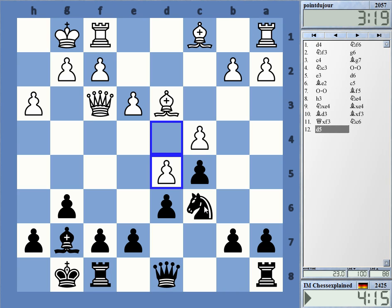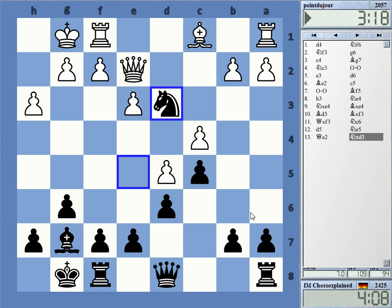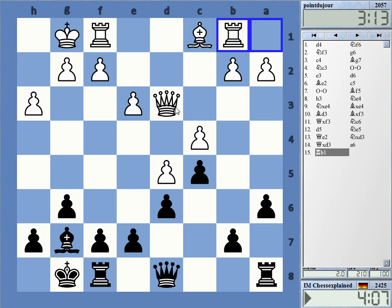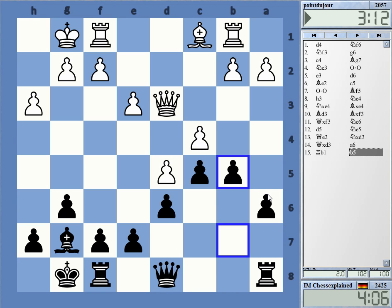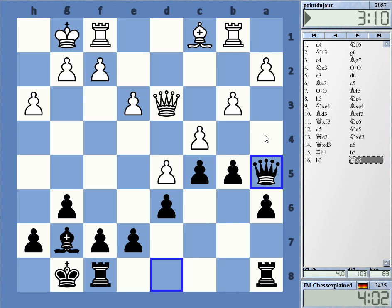He advanced, so knight e5 I guess. I wonder if a Benko-like setup is in order or not. I'm going to take and prepare b5. Let's go b5 - a2 hangs, so let's just place it in a simple fashion.